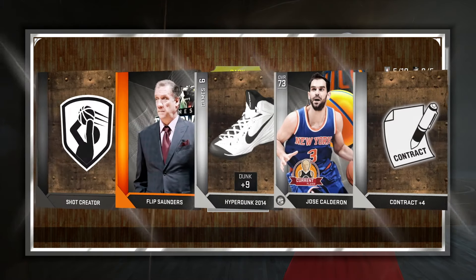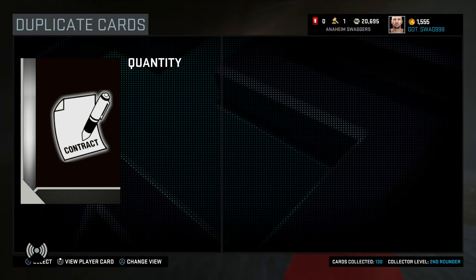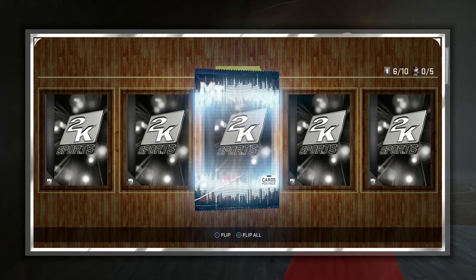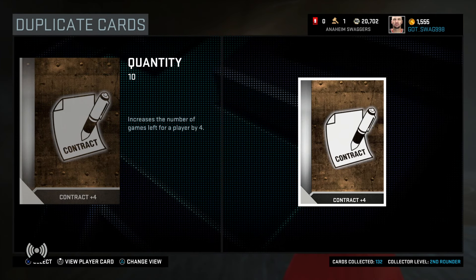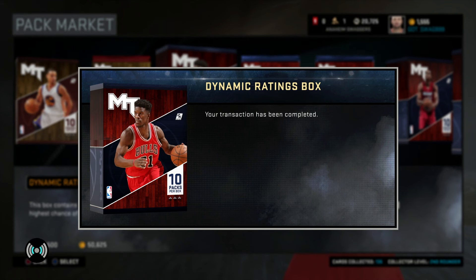And yet again, silvers, bronzes, no gold. We have not pulled a gold card. In fact, in all the 30 cards in this pack opening, we have two gold cards — that's crazy. And we get a 70 overall silver card, just another silver. This pack opening is just indescribable.